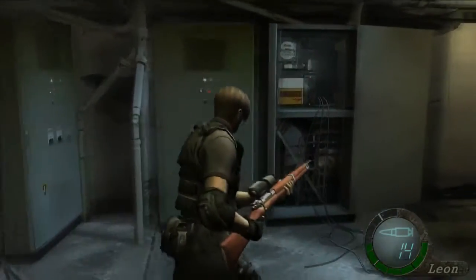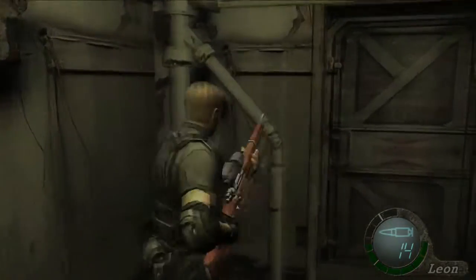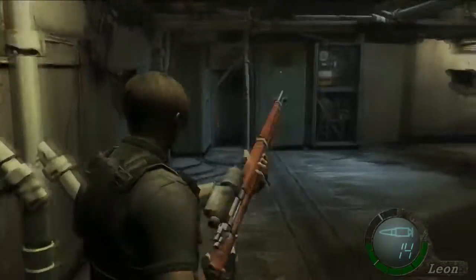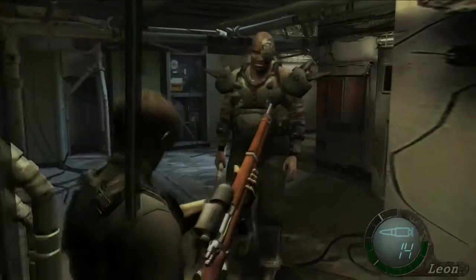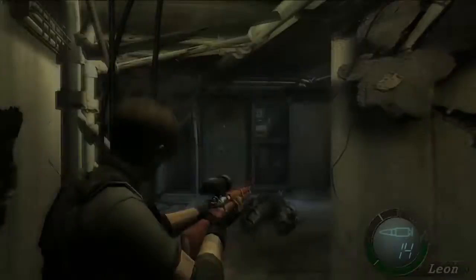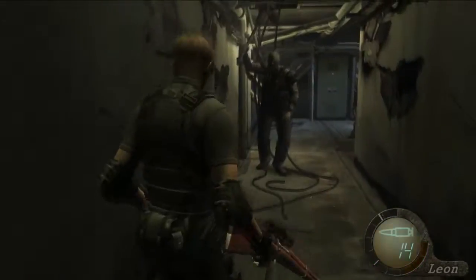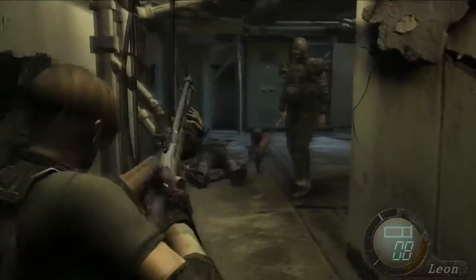Here's Ashley. Around this corner are two big guys. What I recommend doing is getting their attention and running, because they should walk in for the most part. If they don't, you can always knock them down with the shotgun and get them while they're standing up. Right as I'm about to snipe them — that's when they want to play big bad.